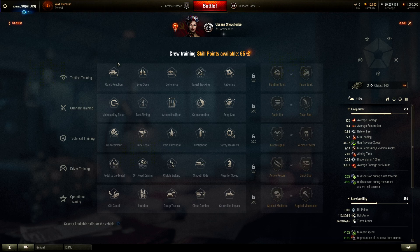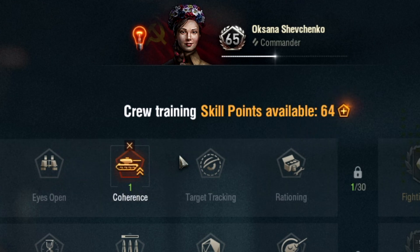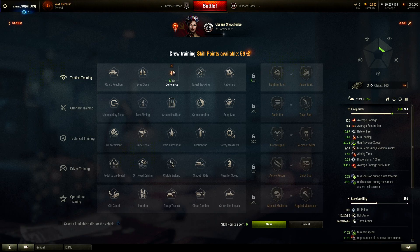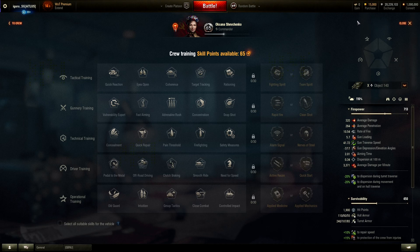Let's go through where I can see improvements in the interface. Right now you can click and distribute your 65 points by clicking on it and adding to it. But why don't they just make a slider that you can slide up and down instead of having to click 10 times? If you make a mistake, you need to delete the whole thing and start all over again clicking one, two, three, four, five — why not just a slider?